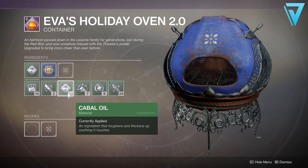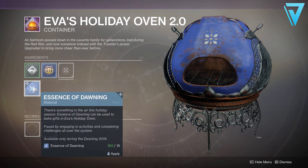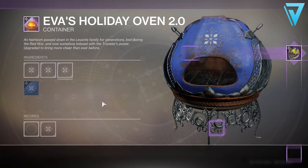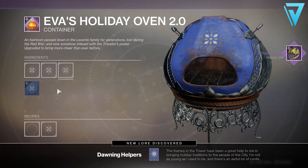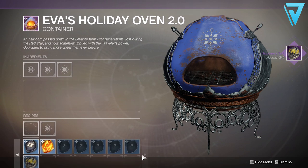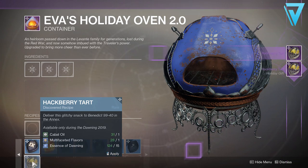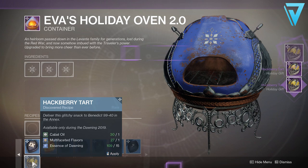With those ingredients in mind, let's have a look at the Eva oven. We have Cabal Oil — 33 already — and 30 Multi-Faceted Flavors. Combine that with Essence of Dawning and we have ourselves a Hackberry Tart. With that recipe now discovered, we can quickly create more using the option down here. You basically want to create as many Hackberry Tarts as you can — I'll be able to create roughly 11 here.